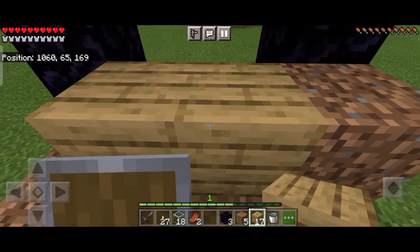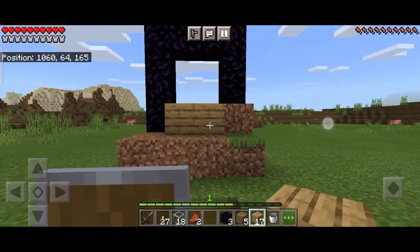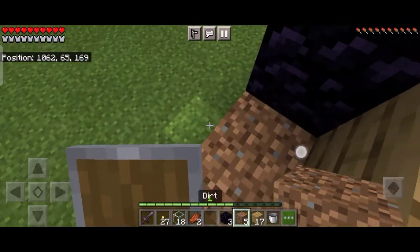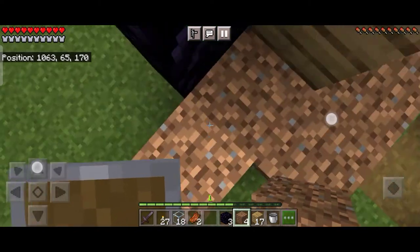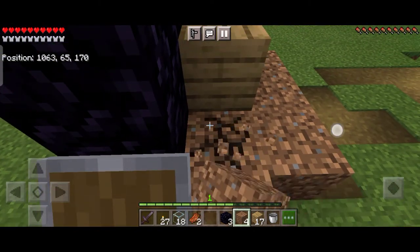Now I will place any two inflammable blocks over it — it can be oak planks, oak log, or even wool; any inflammable block of your choice. I've used oak planks here because they are most easily available in my biome. Then I will use one more dirt block like this.